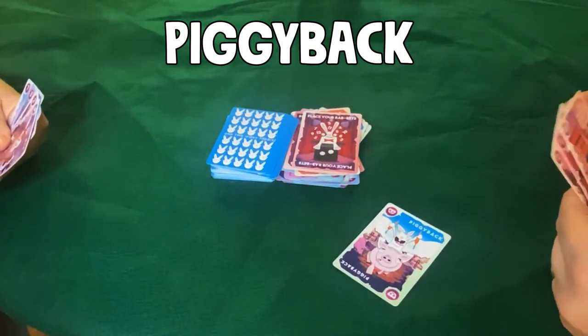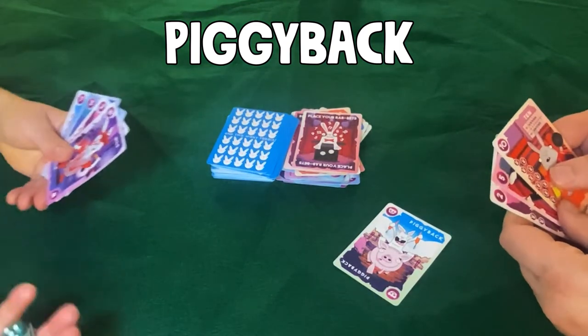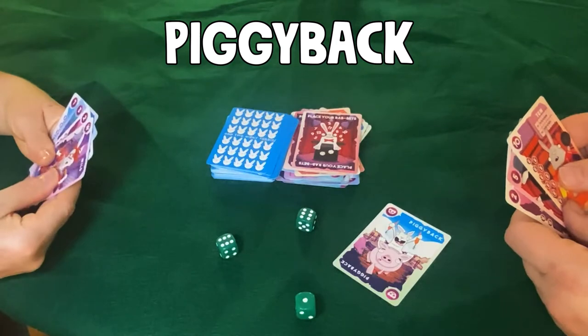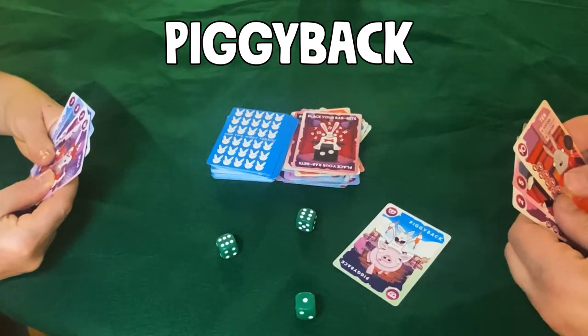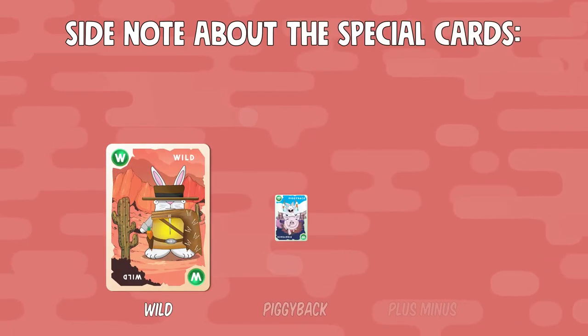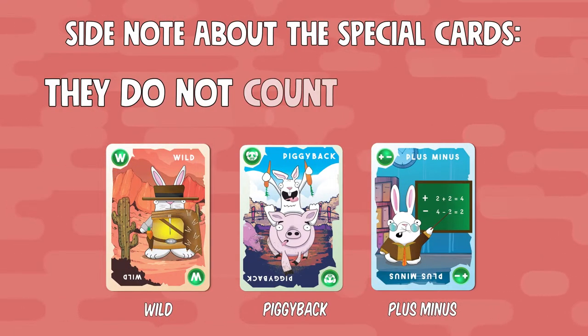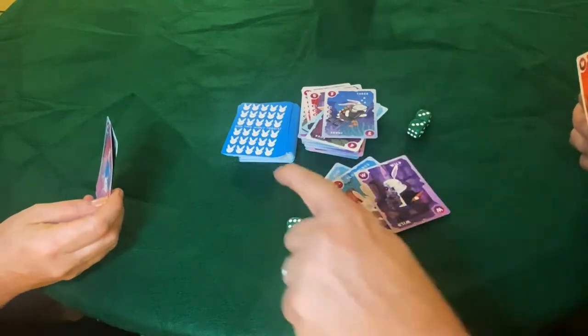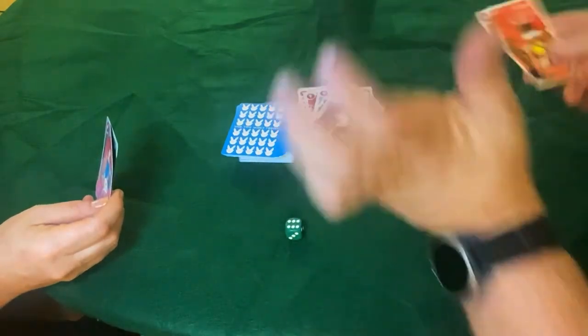If your opponent rolls the dice and you can't use any of the numbers rolled, then you don't draw a card, but you also don't get to toss away any of your cards, and you lose your piggyback card. Side note about the special cards: they do not count against you. If you get rid of all your number cards but still have some special cards left in your hand, you win the game.